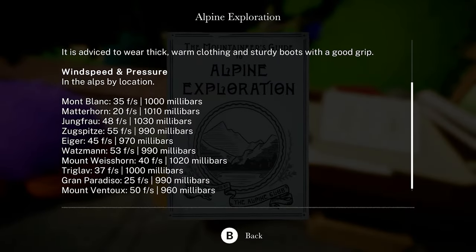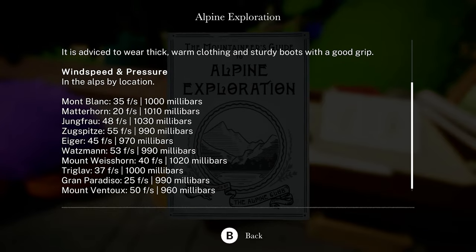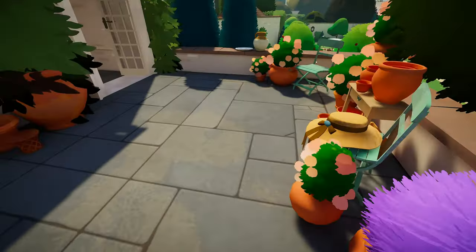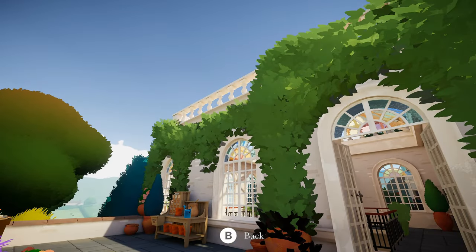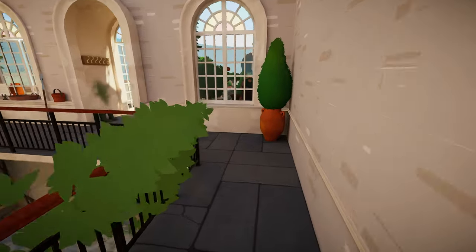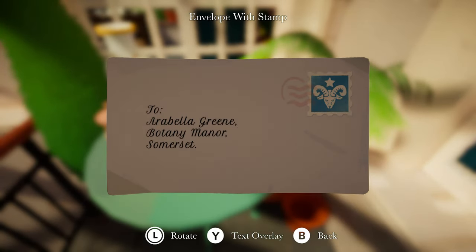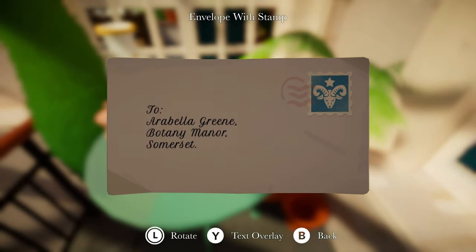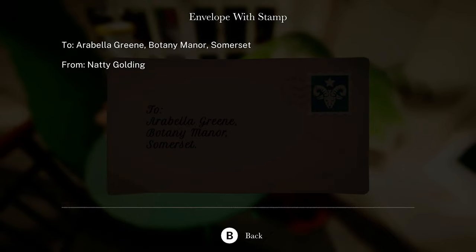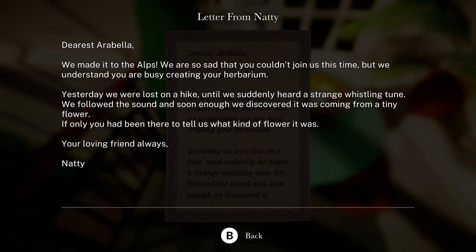Oh, it's here. Mount Grand — let's see. It doesn't say anything about like in the Alps by location. That's what I'm saying. It says the Alps, but did it say where in the Alps? Let's see here. Let's look at that note one more time. From Natty Golding — yeah, it doesn't say. It just says to, it doesn't say from where. We made it to the Alps. Suddenly strange whistling sound. I'm not seeing nothing. Let's go to the art room.